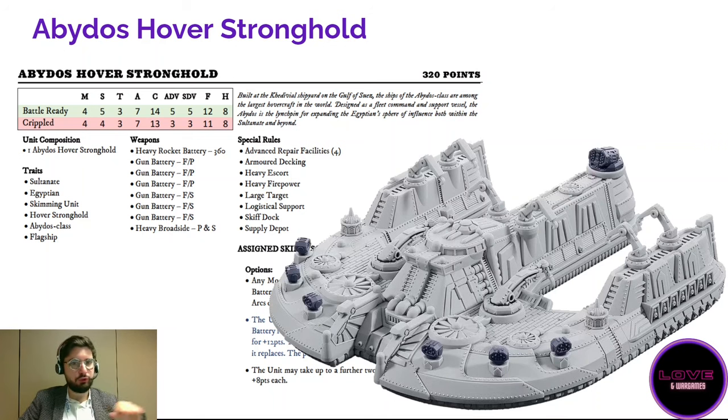The last ability is logistical support, which I strongly recommend always having one source of in any list. It is not as necessary as Fortunes of War, but every turn you end up with almost no cards — should I spend a card for initiative or use a powerful ability? Having more cards than your opponent so they cannot dictate the game is crucial. The Abydos also has six forward-facing gun batteries — about 21 dice at closing range — which is nothing to scoff at.